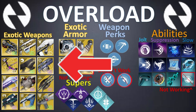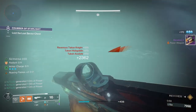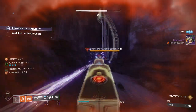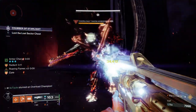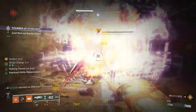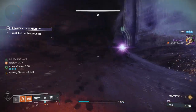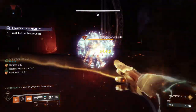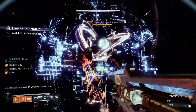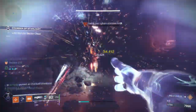First up we have Exotic Weapons. We'll start in the Kinetic slot and work our way down — and there are actually no Kinetic weapons with Intrinsic Overload capabilities, so we'll move to the Energy slot and talk about the OG Overload Stunning weapon, Divinity. This weapon is great for stunning Overloads as you only need to land a single shot to apply the stun. Overloads are notorious for jumping around, and weapons like Autos and SMGs require sustained damage to proc the Overload shot, making it tough to keep them from regening health.